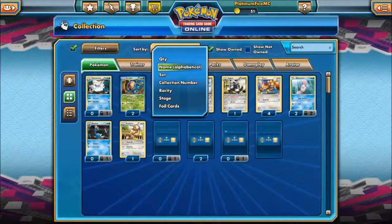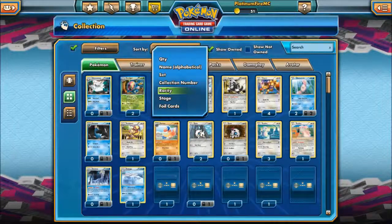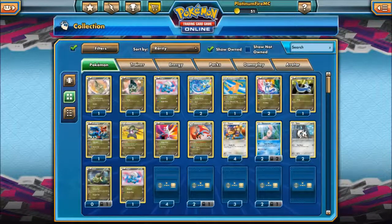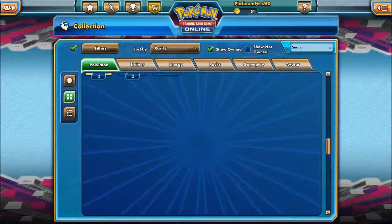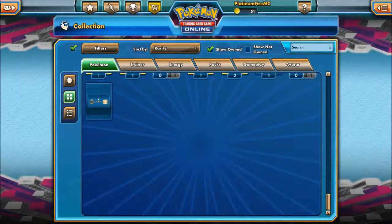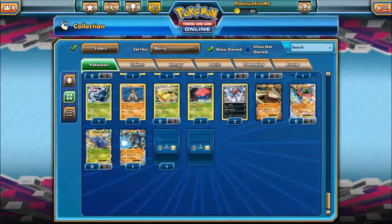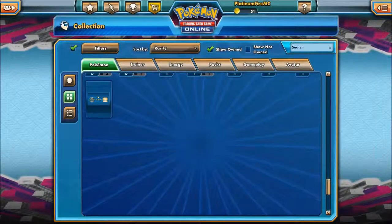Let's have a quick look at the rare cards that I got. For some reason all of the Dragon Vault ones are at the front — I don't know why, because those packs are annoying to get hold of. Seriously, those packs are annoying. Anyway, let's go over here — to be fair, most of these are EX's, so rarity-wise there are quite a few up here.